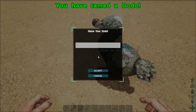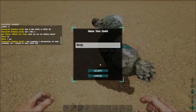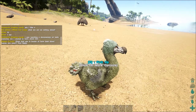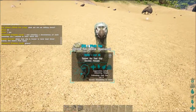And we've tamed a dodo! We can name him anything we want — he looks like a Birdie. Now we've got our first dinosaur. Dodos are pretty small, not very good at attacking, can't hold a lot of stuff, but they do lay eggs which you can eat, or they're good for kibble — we'll get to that in a later video.